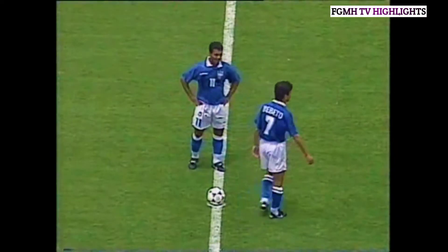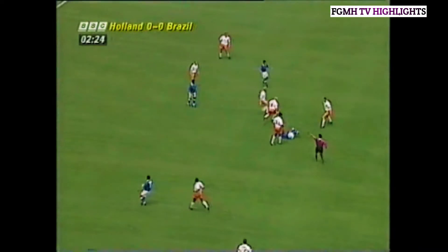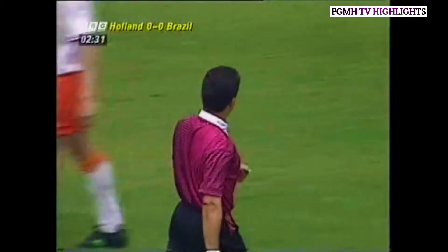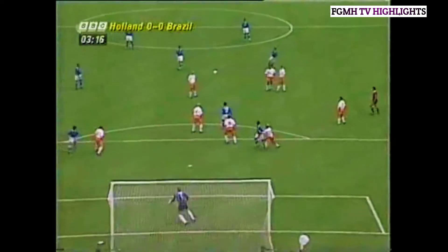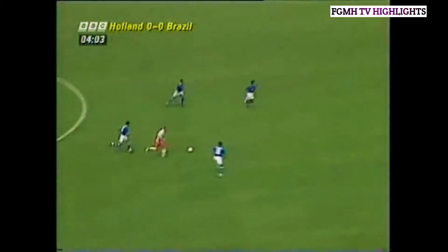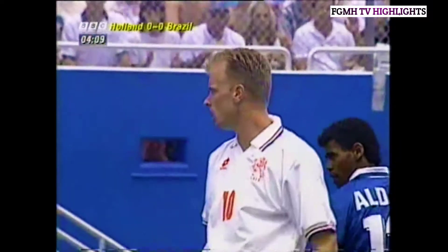Two captains, Koeman and Dunga. No foul, get up says the referee. A second free-kick is given and Rijkaard seems to want to make a point, and is waved over — for Branco at a free-kick. It gives them an extra weapon of the attack of Brazil. But no one should underestimate the quality of their defence; it's been very well organised.